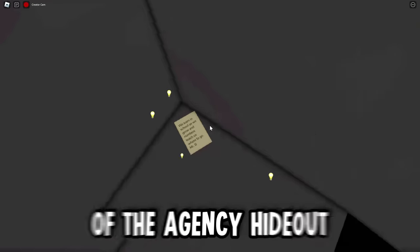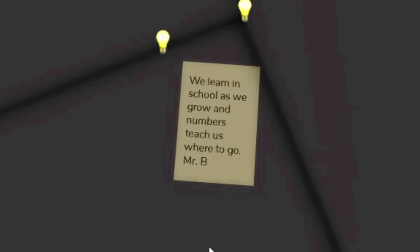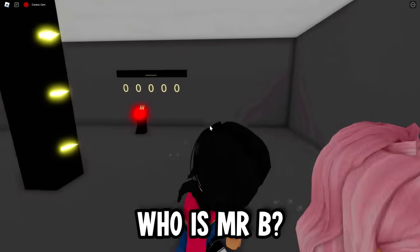We think this is all part of the agency hideout. This is a brand new letter and we have to read it: 'We learn in school as we grow, and numbers teach us where to go. Mr. B.' Who was Mr. B?